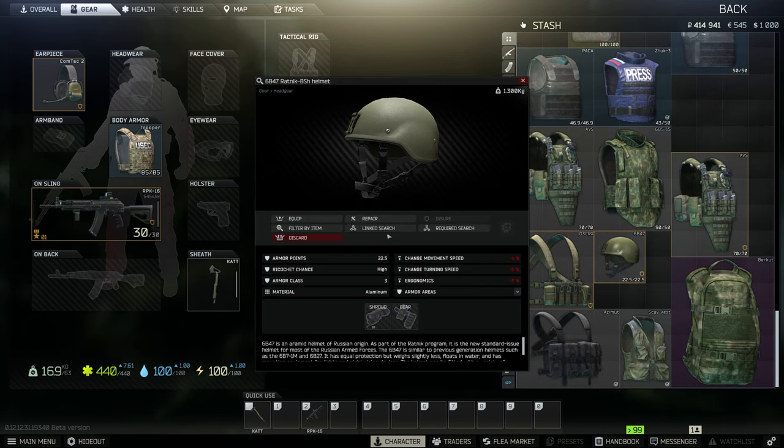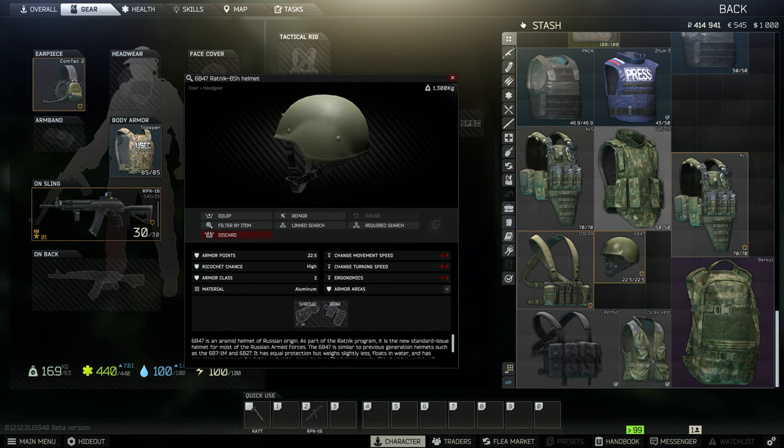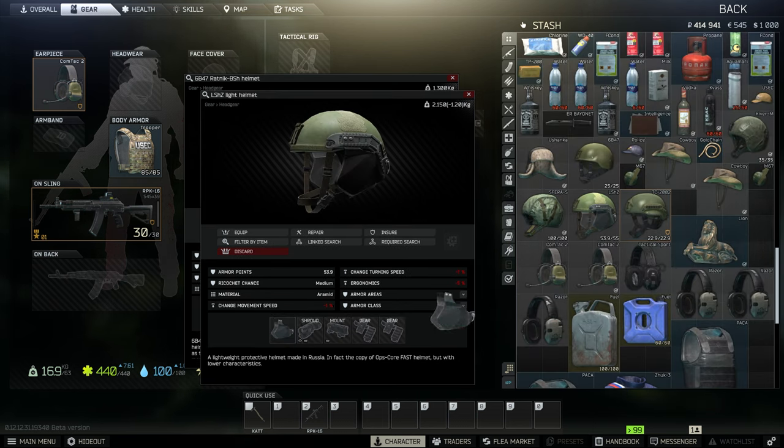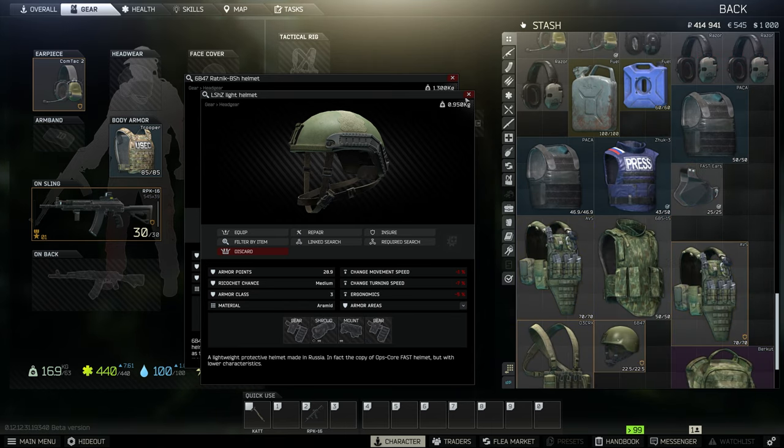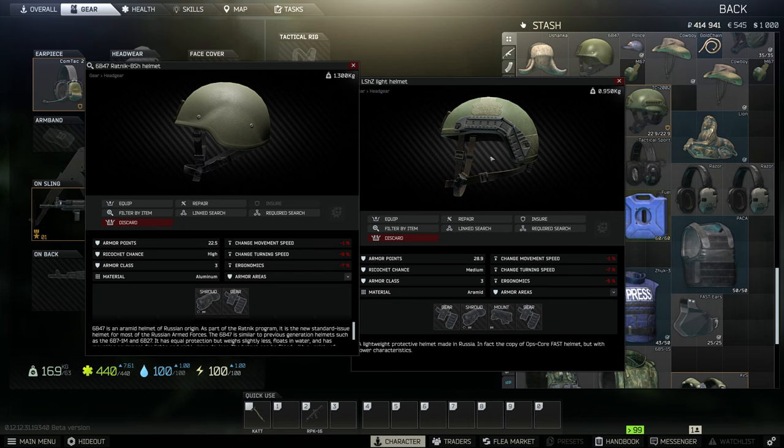Now onto helmets. This one is armor class three with a high ricochet chance — that's pretty much what you're looking for. You want to be careful with what helmets you get. This helmet right here covers your ears, but not all helmets do. You can clearly see the difference — this one covers your ear, this one doesn't. Sometimes getting shot in an uncovered ear area is a big game changer.